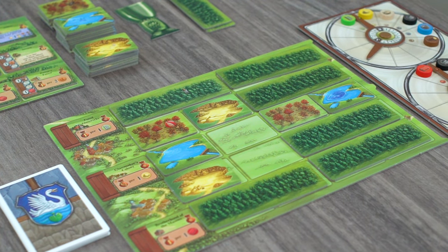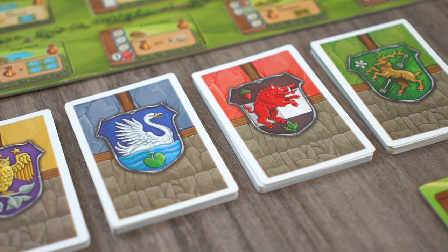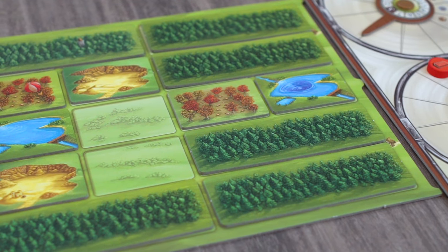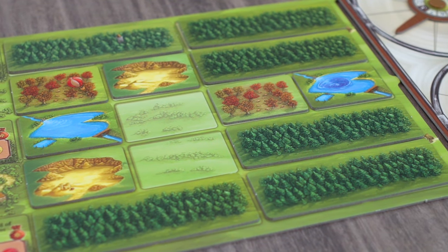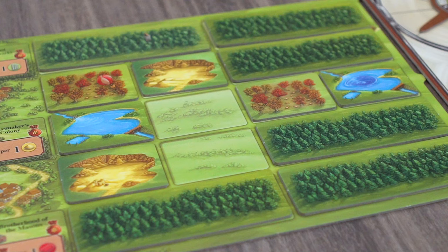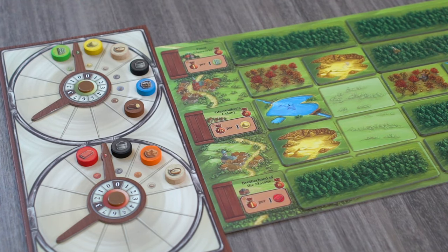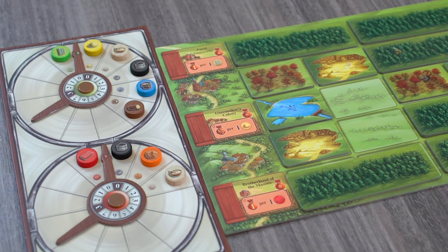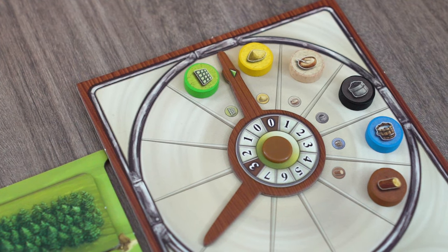Each player begins the game with a landscape board, a production board, and one of the four sets of specialist cards. The landscape board is made up of 20 individual landscape spaces which will be covered throughout the game with a variety of tiles. At the beginning of the game, a player's landscape board will be filled with six forests which take up two spaces each, as well as two pits, two groves, and two ponds. Along the side of the landscape board, the player has three buildings which have already been constructed and which will give players points at the end of the game if they have any of the resources.